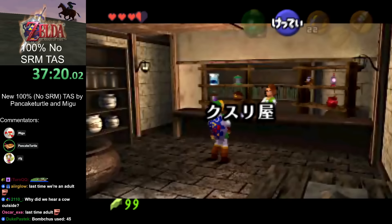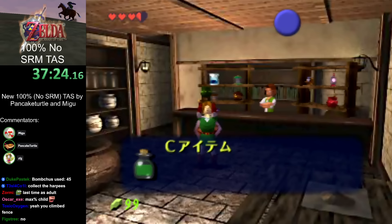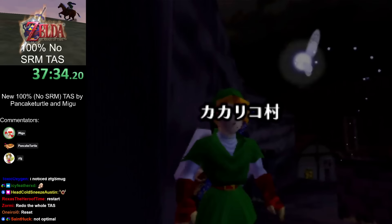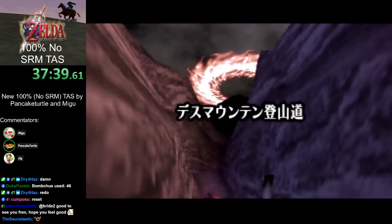Did anyone notice the time we just lost? We climbed the fence to hookshot the roof instead of just hookshoting the roof from the ground. So we lost time — you can just barely hookshot it from the ground, and we didn't notice until way later. We got a green potion — that's going to be handy.